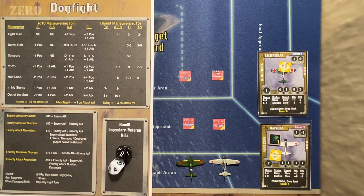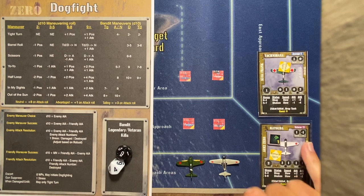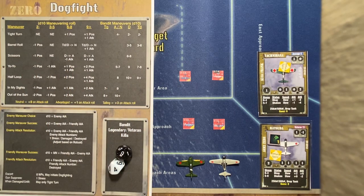The three things I've added that change the dogfight maneuvering and battling are: maneuver (MN), R for robustness, and AG for aggression. Maneuver is a plus or minus modifier that indicates whether that aircraft was very maneuverable. Both of them have a one in their maneuver, which means any maneuver they choose on the dogfight sheet, they get a plus one.